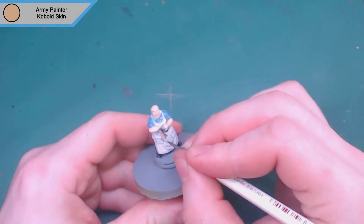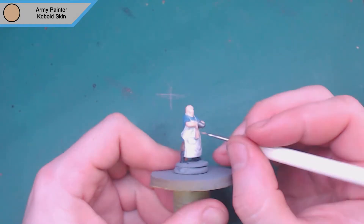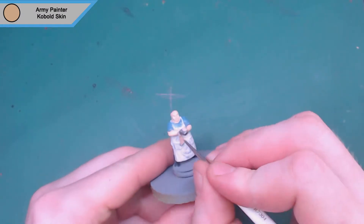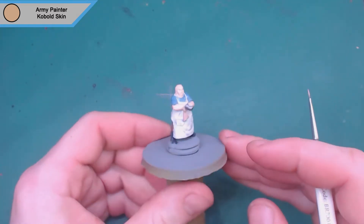Then I move on to Army Painter cobalt skin, which is just for the rag that he's cleaning the mug with. I didn't want it white because he's cleaning with it so it's going to be dirty, but I didn't want it dark either because it would look strange. This is a nice light brown color and I think it works really well in the end.